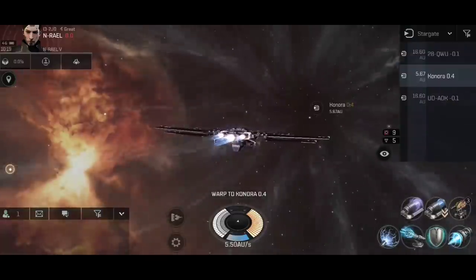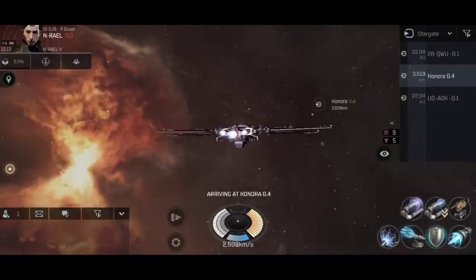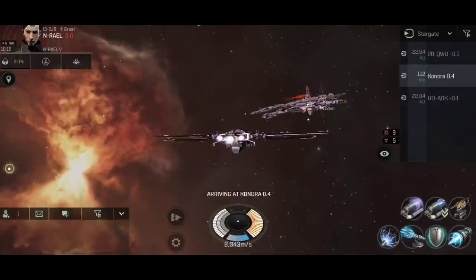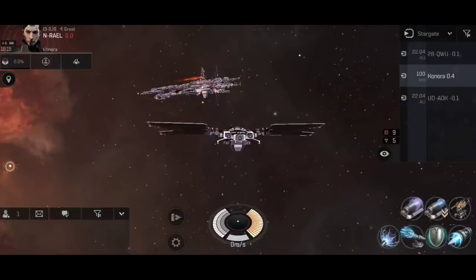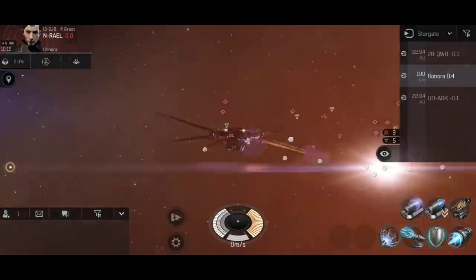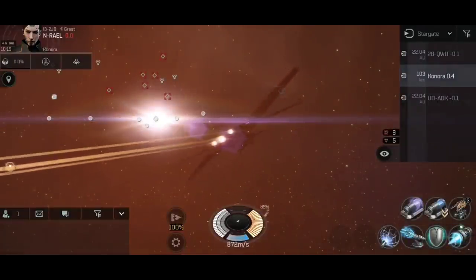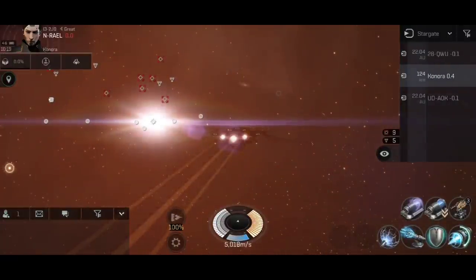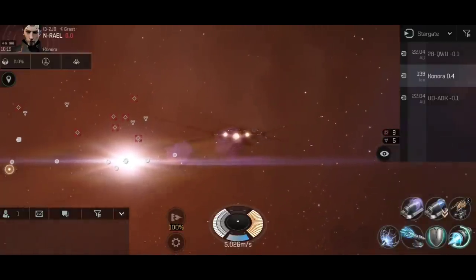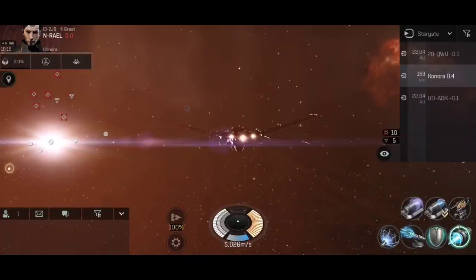You can jump to any gate at 100 kilometers out, but that may not be sufficient — you could still hit an interdiction sphere, so it's still not a safe space to jump in at. Alternatively, you can jump in at 100km, turn around, double-tap anywhere in space in the distance, and start flying away toward that point. Activate the micro-warp drive for a speed burst. What I'd recommend is making your bookmark at least 200 kilometers out from the gate.